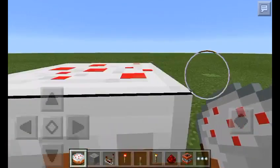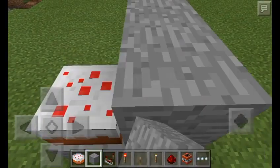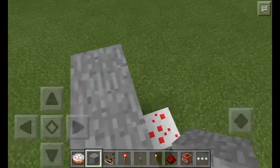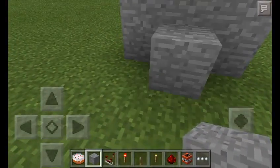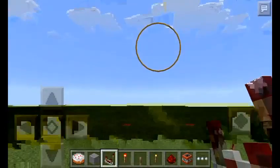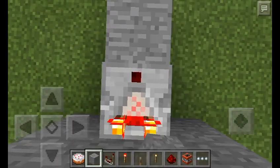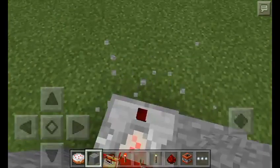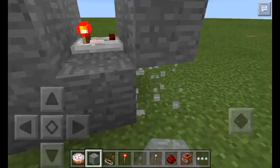Put a cake there, then go over to the side at the back, put three blocks of your choice, and put a block there. Then put a redstone comparator facing this way, not the other way. Put a block here - actually we need to support this and remove it.